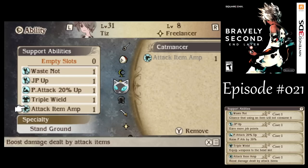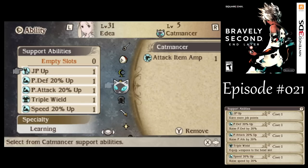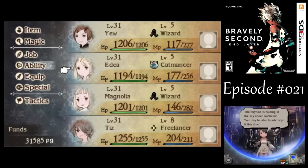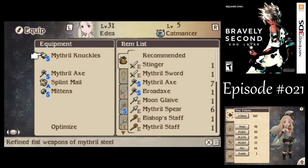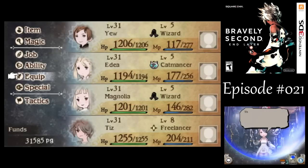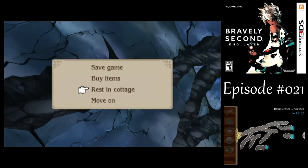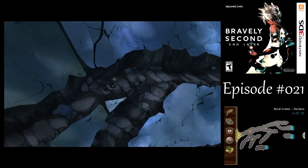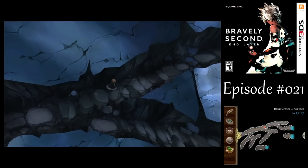How about we equip Attack Item Amp now, since I don't really have much better to do. Let's give you Waste Knot and Attack Item Amp as well. I don't know that I'll use them that much, but they're available. Mithril Knuckles are going to deal a lot of damage to those Dark Lanterns now that we've got the Katmancer asterisk. I'm just equipping an axe because she's very proficient with axes. Let's rest up here a little bit - why don't I rest up here.